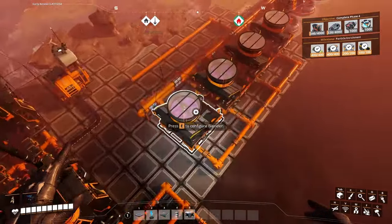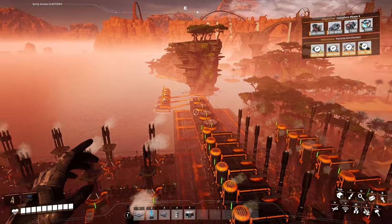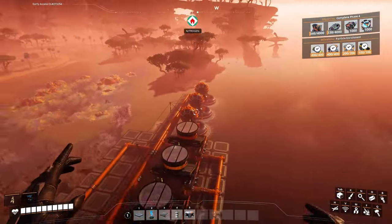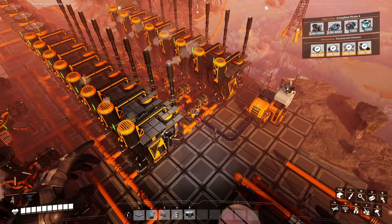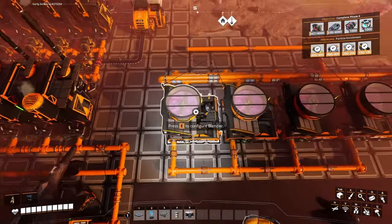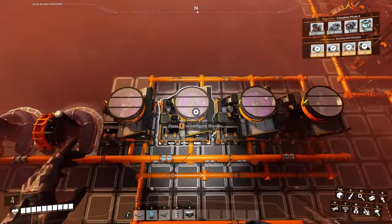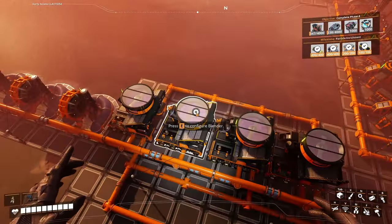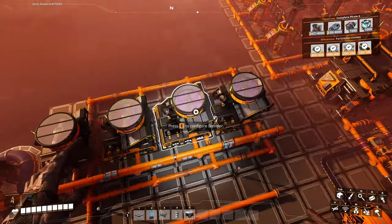To make this one work, I put in here 8 blenders — each one of them has three water extractors. We're taking the heavy oil residue, we'll take the heavy oil residue from there, mix it with the water, and make fuel happen. Those boys are working full time, each one of them pushing 100 fuel, taking 50 and 100 water each.